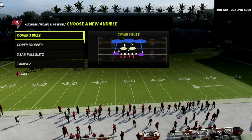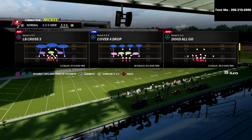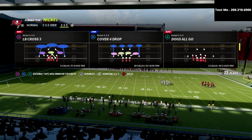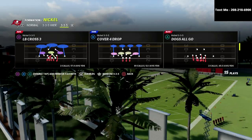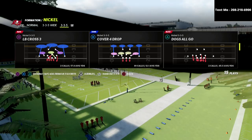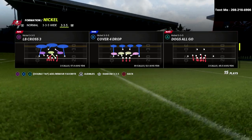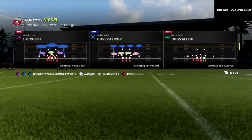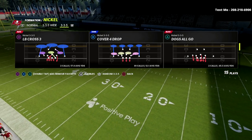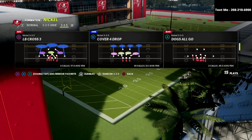The play is going to be cover three buzz. We're going to come out in the nickel 335 normal cover four drop and audible into the 335 wide. The reason we want to do this is because it allows us to sub in safeties at the linebacker position, which then lets us put linebackers at defensive end. Now we have players that will animate when people throw interceptions - a safety will react to the ball and pick it, whereas a linebacker often won't catch it.